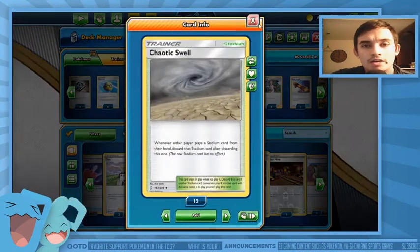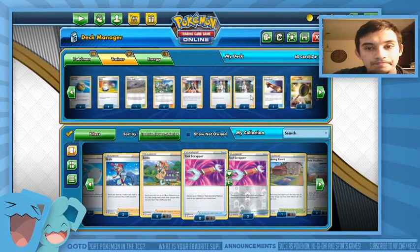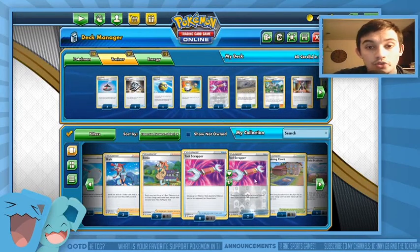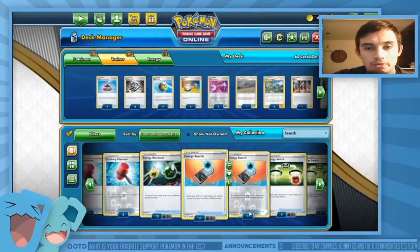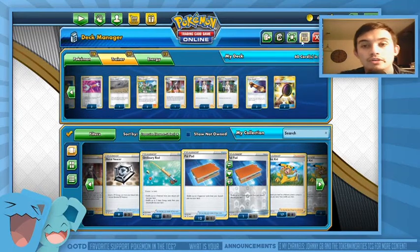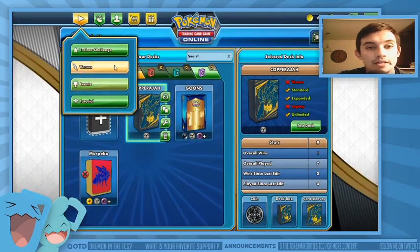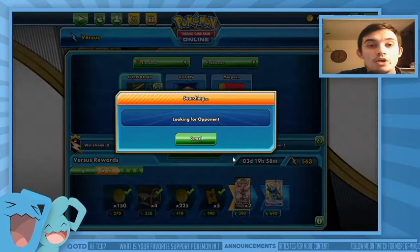Some other stuff we're playing — Chaotic Swell is a very good card, forces your opponent to deal with it. Tool Scraper is so important to remove tool cards on your opponent's stuff. Turf Field, Air Balloon, and Big Charm don't really help here. Tool Scraper is mandatory, and Boss's Orders would be a very good card to put in this deck. It's a fun deck, hits hard, you can accelerate it pretty quickly — we're heading to the ladder.